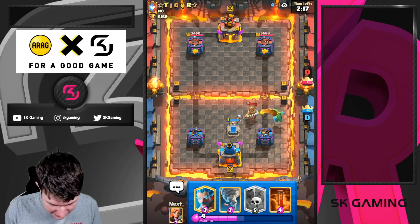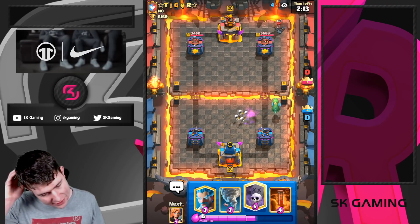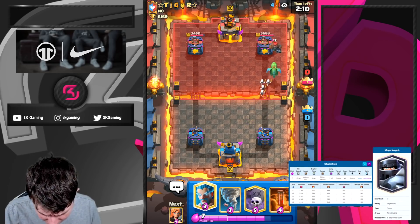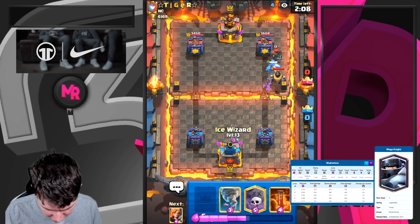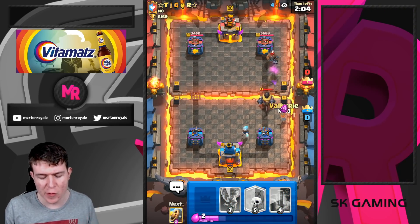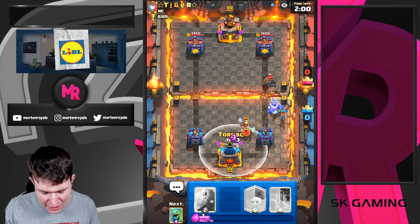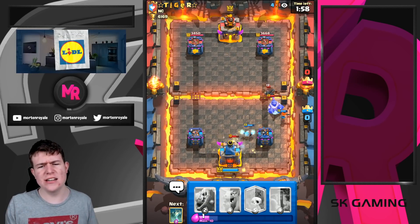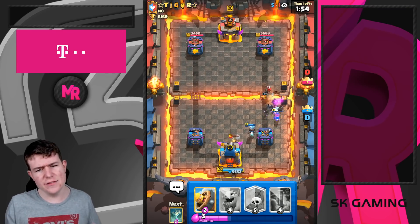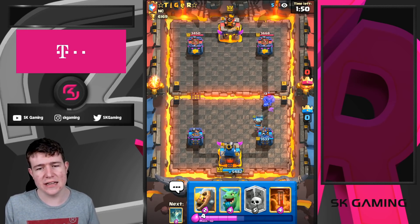He goes for Hunter, so I think this is going to be a Mega Knight deck. We have good ground control with the Ice Wizard. This will likely be a game we win in triple elixir - we just want to try to defend until triple elixir, and then we'll go in. We don't want to push in single or double elixir unless we have a huge elixir lead.